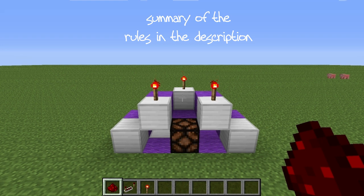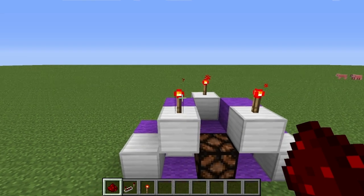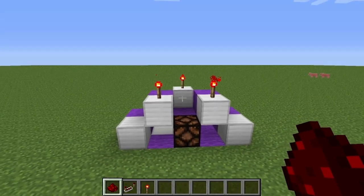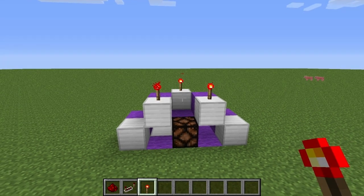Alright, here you go. You are not allowed to break any iron blocks, nor are you allowed to place anything on them. You cannot place anything on the redstone lamp as well. You are only allowed to place stuff on the purple blocks. You are allowed to break only one purple block. Once you find your solution, these redstone torches must remain on. You must turn on that lamp using only one redstone dust, one repeater, and one torch. Now that you have all that information, go ahead — pause the video and try to find the solution.